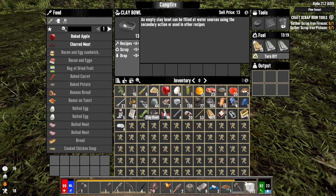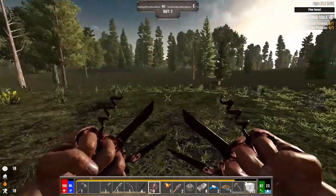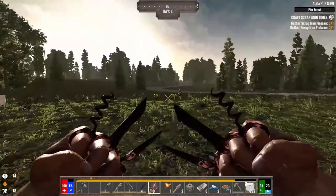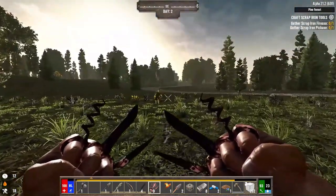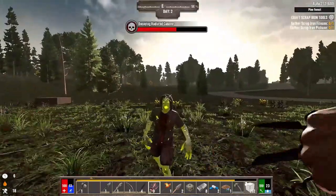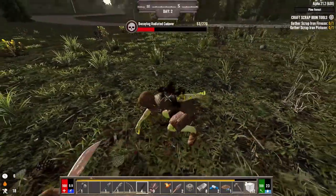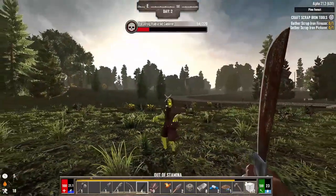We have 13 of these, which means we need at least two more. Those are on the way. We'll fill those in just a moment. I want to clear some of these zombies out — there's a radiated leftover from last night. Don't power attack.